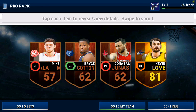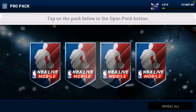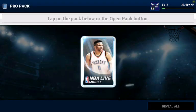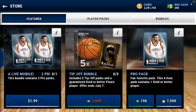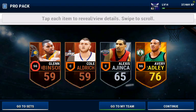Kevin Love is a solid pull. That will sell for at least $20,000, especially since he's a good shooting power forward. Pulls like that are what enable us to make coins with this method, especially if you're pulling elites. If you're getting good pulls, then you're definitely going to be making a lot of coins.